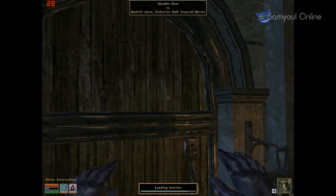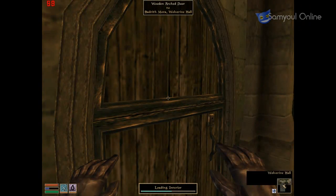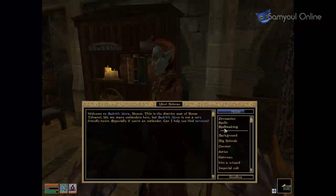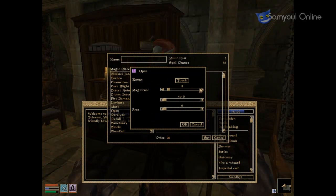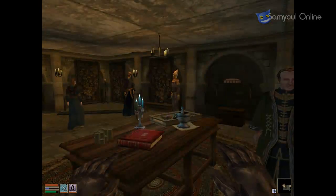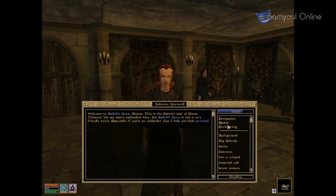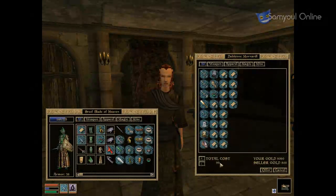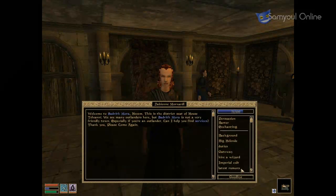In we go, and then once we're in, we need to make ourselves a Spell of Lock 100. On touch, 100 — we call it Open 100, that'll do. It cost us 60 points. We'll buy that. We need to get ourselves a Scroll of Intelligence for 99 — not bad. Alright, deal, why not?